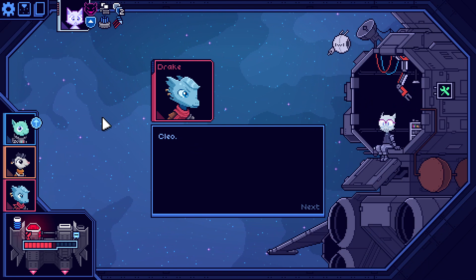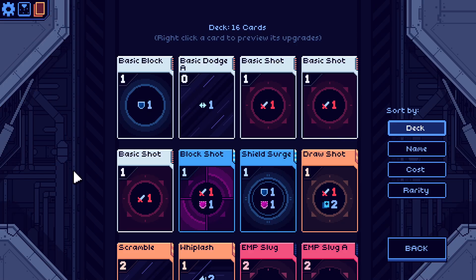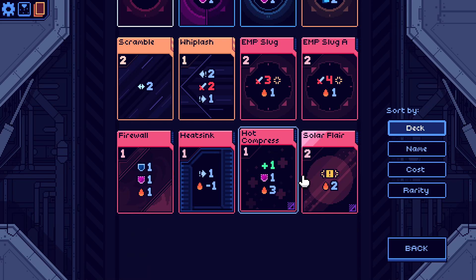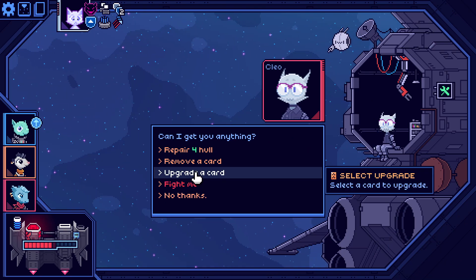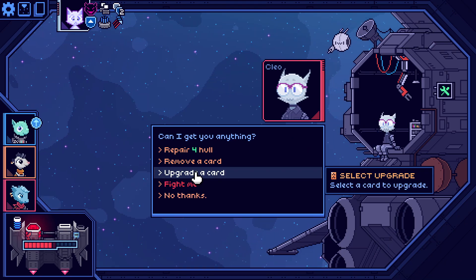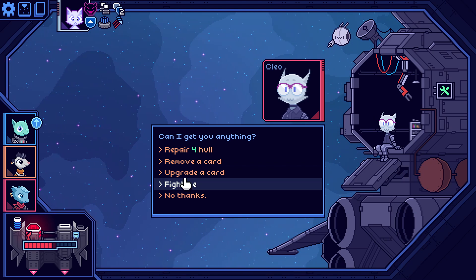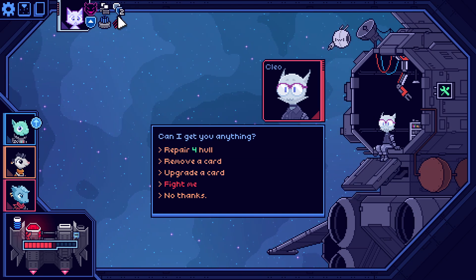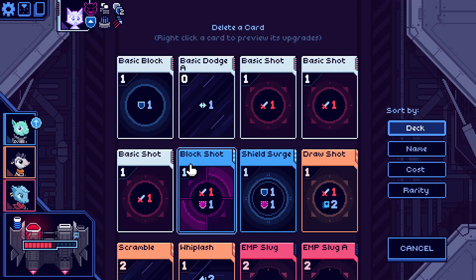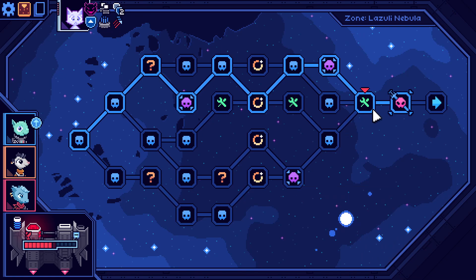We get our first scrap yard. I actually think the play might be to remove before we look at upgrading. There's also a fight-me option — maybe on the next one. I'd like to see how far we get. We only get one removal but I do think it's important. Let's get rid of a basic shot.